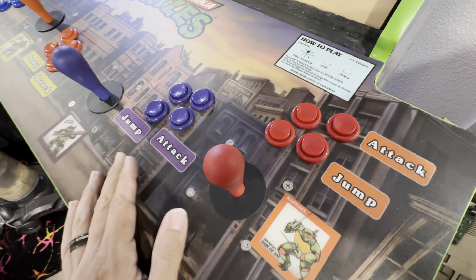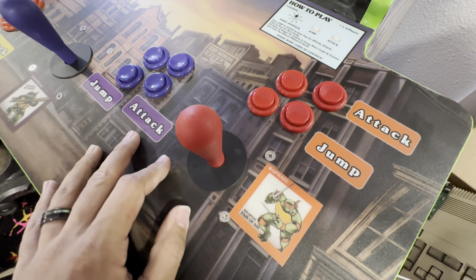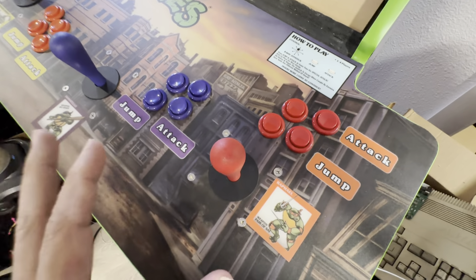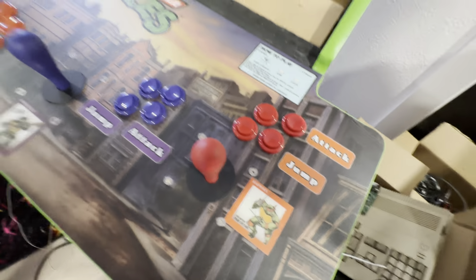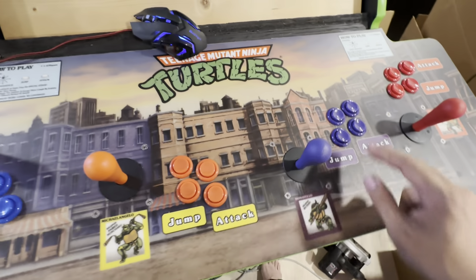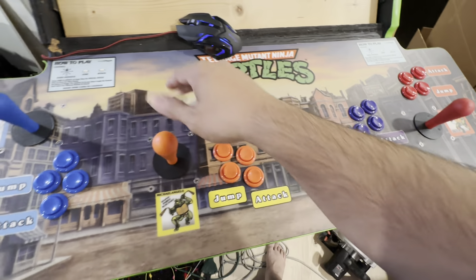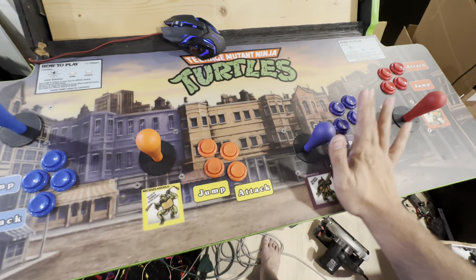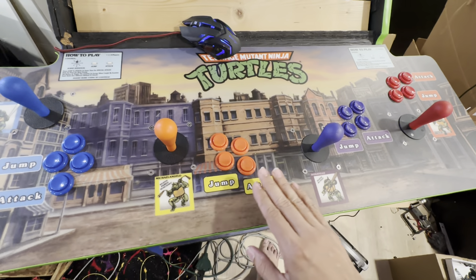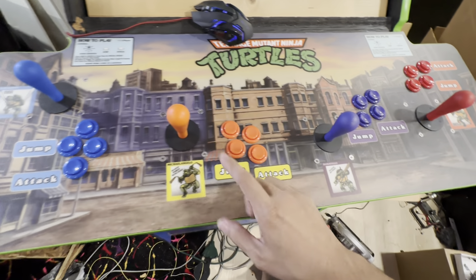So the fourth button was added. I really held off on it for a long time — I really didn't want to drill another hole in this control panel. But I think four buttons is good for everything outside of fighters. I didn't want to make a monstrosity with six buttons, eight buttons, a trackball, a spinner, and all of that. I wanted this to be a four-player cab with the ability to play some two- and three-player games, and some of those games required the fourth button.